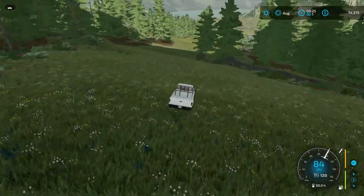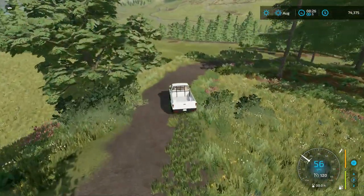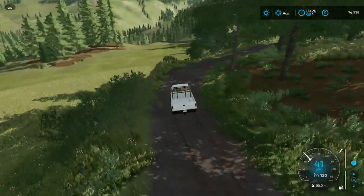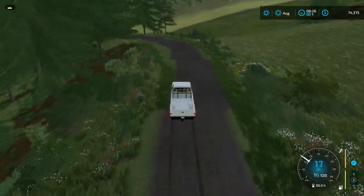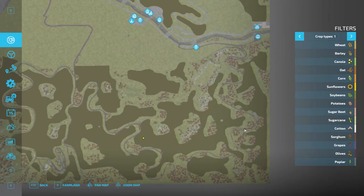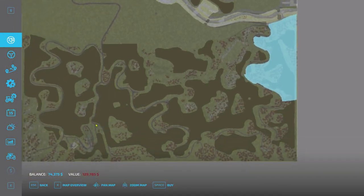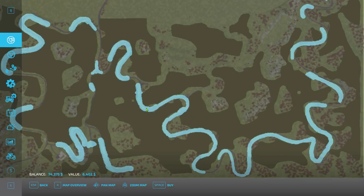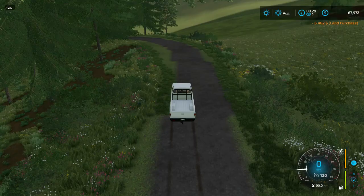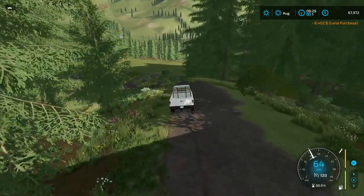I've left the trees — there are places where you need to chop down trees. There are places where I've left trees over the road, and in order to clear them you need to buy the roads. Go to Farmland and click on the roads that need to be fixed. You can buy those roads — it's not expensive, it's six grand — and then wherever you come across trees you can fix the road and make it more level.